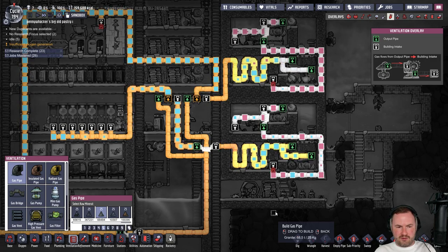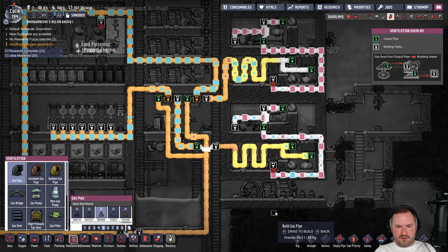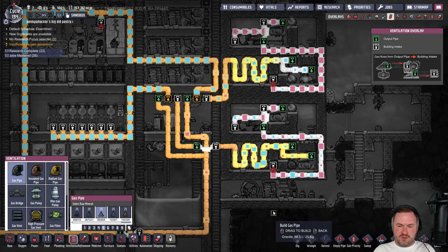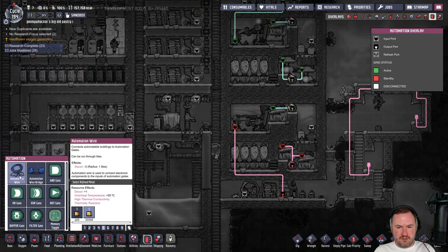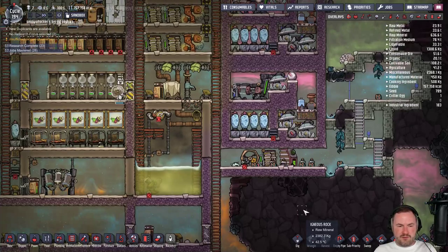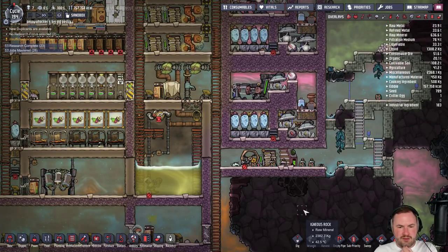Now it's happening in bursts — it's queuing up where it needs to. Now without that wheel, that's one less thing for dupes to do. When this battery runs low — oh, did I put the automation in? Yeah I did, okay perfect. I totally forgot — last time we played this game was Wednesday.